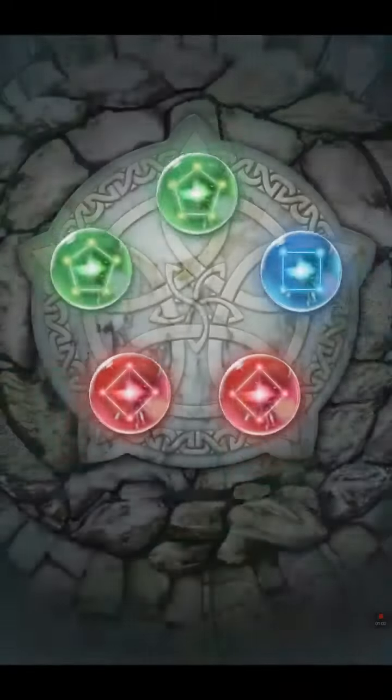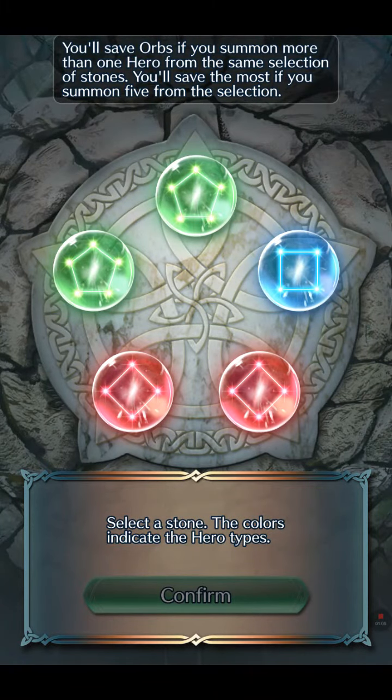For some reason one color is red and one is blue, but no Klein this time — what the hell. So I'm using the green orb, I will consider the green energy.